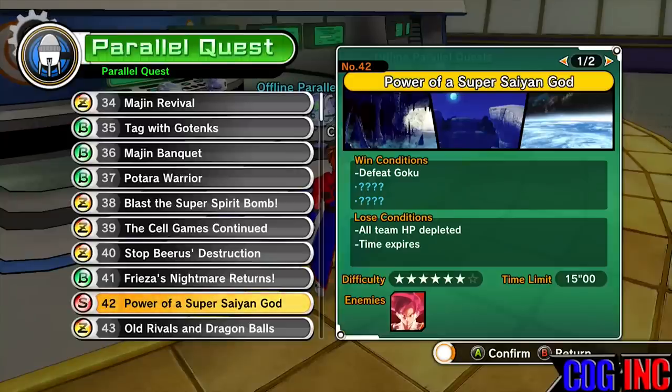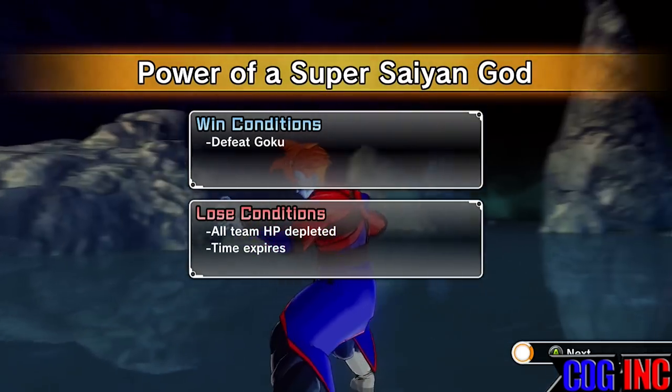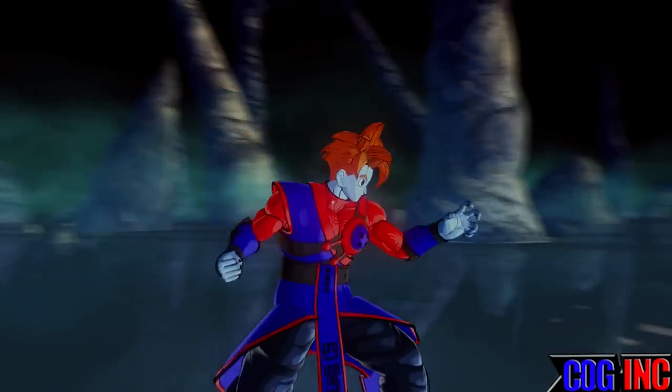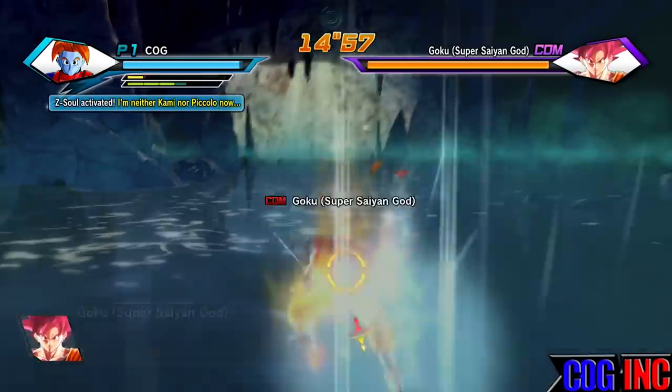What's up, my friends and new friends. I'm Jared, Laredo Cog Incorporated, welcome to my channel. Today's Dragon Ball Xenoverse video — I'll be discussing how you can obtain the Super Dragon Fist super attack. You must complete Power of a Super Saiyan God, Parallel Quest 42, and you must ultimate finish it.